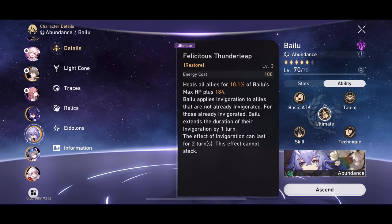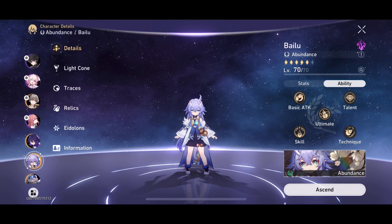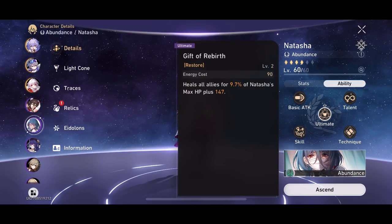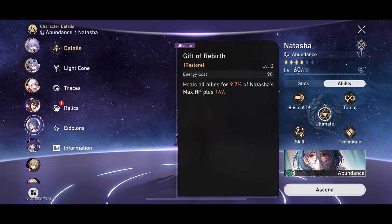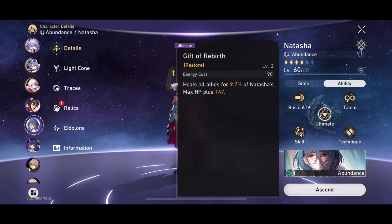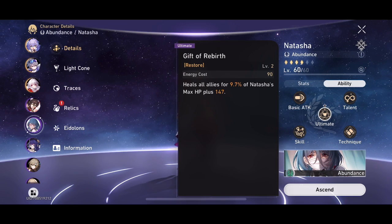And finally, healers. Bailu, Natasha — any AoE healer is a pretty solid choice for the set. You're going to be healing your team with the AoE effect and on top of that providing a speed bonus. Any unit where the ultimate has a pretty low threshold and can be activated quite regularly — the ability to get that off and provide not only healing or AoE buffs, but also that speed bonus is always going to be really, really good.